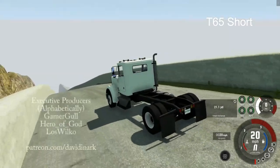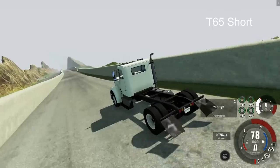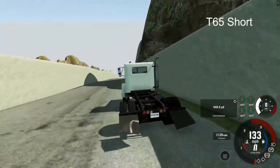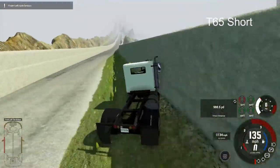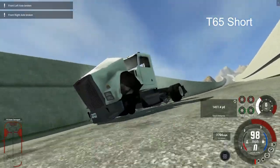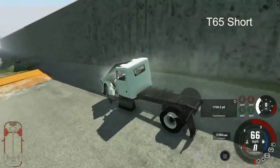Hello and welcome to BeamNG Drive. I'm David Ennark and today we're going to take a look at the preliminary and qualifying rounds for the T-Series trucks. Nice jump there from the T-65 short bed series. We're not going to go through all of the runs because there's a lot of them, but I want to showcase a run from each of the T-Series trucks. We'll go through each of the vehicles in BeamNG as we do the Downhill Madness Coasting Championship.